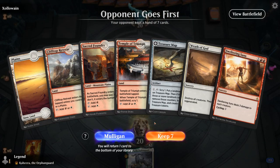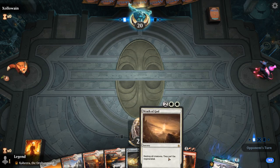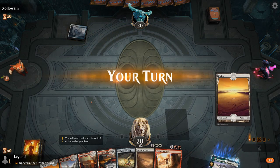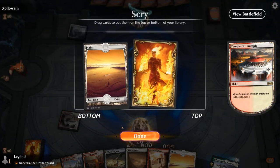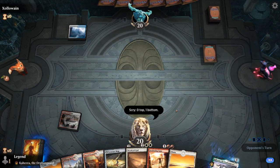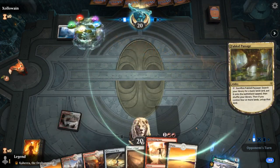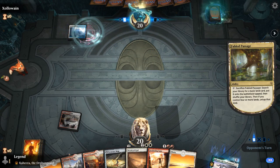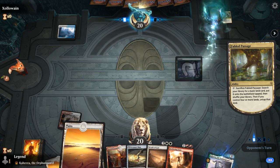We're on the draw with a reasonable control hand, so if we're up against a creature deck this is going to play out pretty well for us — Treasure Map for card selection and advantage, and two sweepers. Glacial Fortress — not the best sign. Don't need more land so I'm fine playing out the temple. Sometimes you want to wait on playing the temple until you've got more information, but here I knew I could bottom lands so it seemed fine. Maybe a Field of the Dead ramp deck. I'll just play the map.